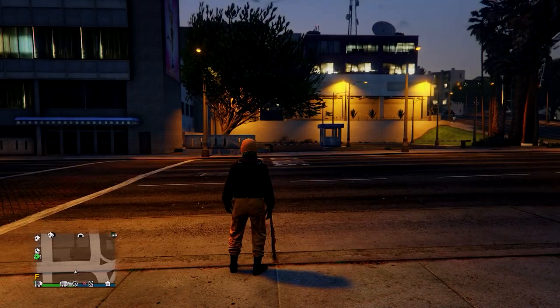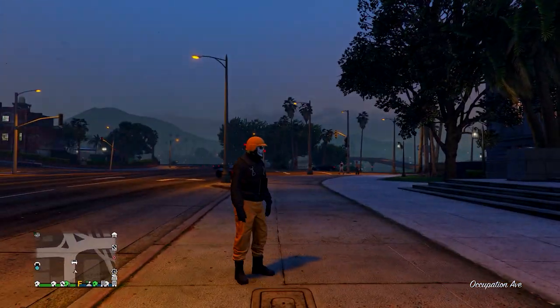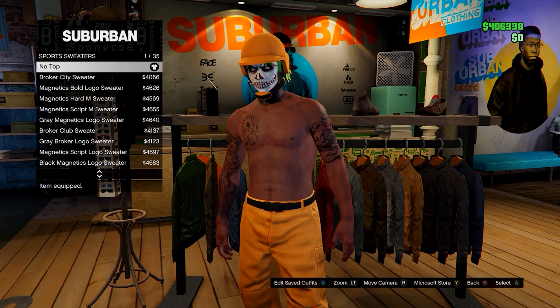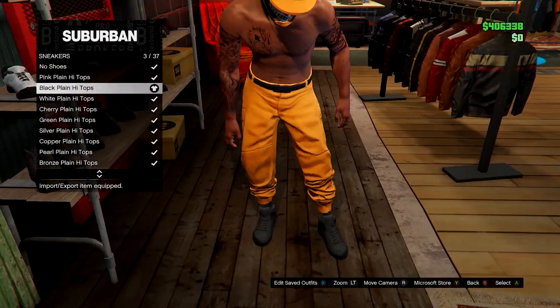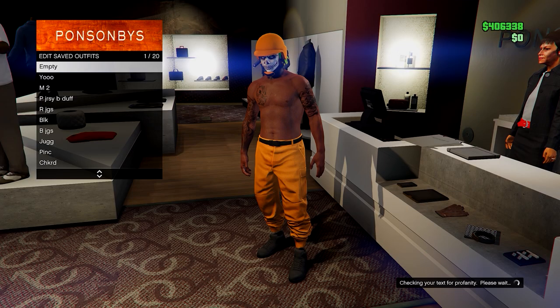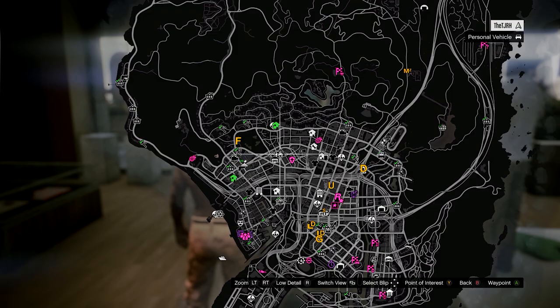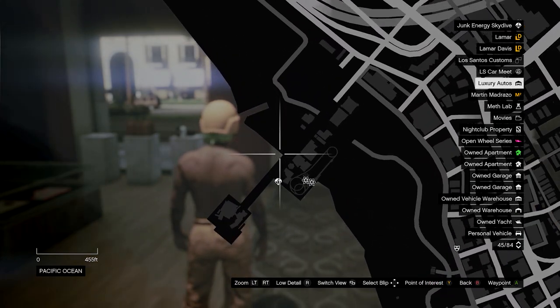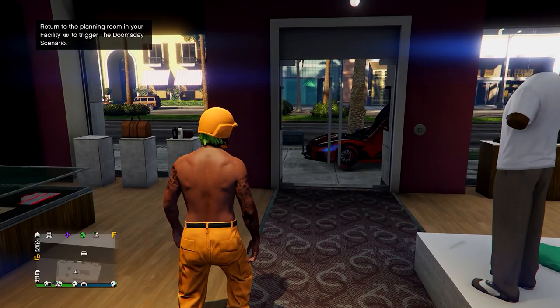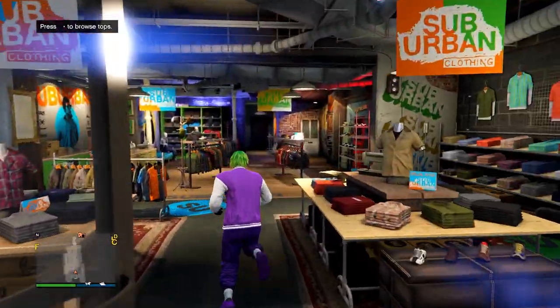Back to the video - you should load into online and you'll notice you load in with the outfit from inside that job. From here you can go and save it in a clothing store, and you can take off the top, shoes, whatever, and customize it to make your own nice outfits. Sometimes when you go to save it, it glitches and lags you out, so save it to slot 1 - it doesn't usually do that. If it does lag you out, just restart and keep trying.